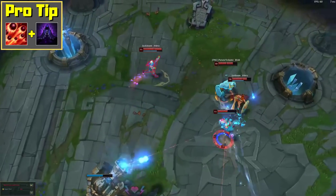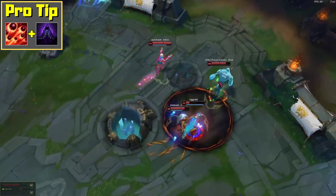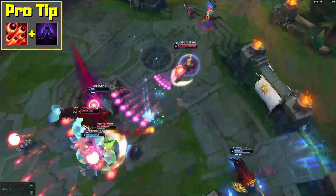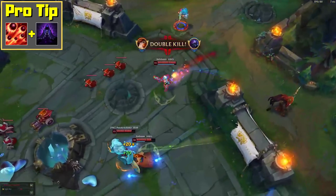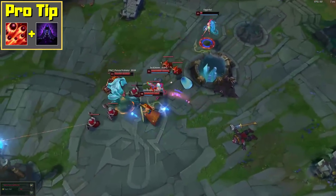Pro tip: abilities that stun, silence or displace you will interrupt Bullet Time and put it on cooldown. If you chose a Misfortune playstyle that mainly revolves around using your ultimate for massive damage in teamfights, consider buying an Edge of Night for its spell shield active. The spell shield will block the first spell that is thrown at you, which essentially makes it twice as hard to stop you.